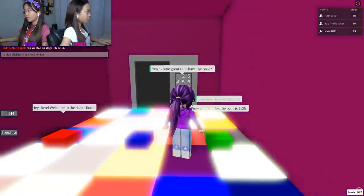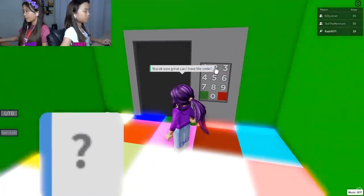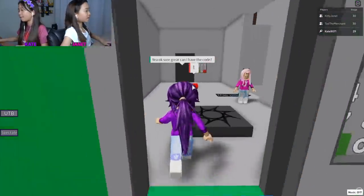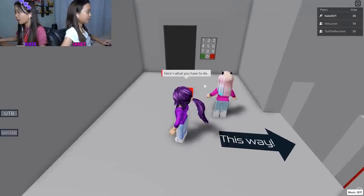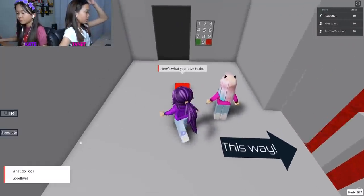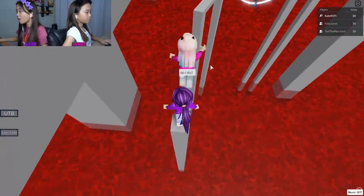Can I have the code while you're at it? One one two - bye! Okay, this is actually going to be the fan room because it seems really fun. Here's what you have to do - go outside the facility and do the obby!